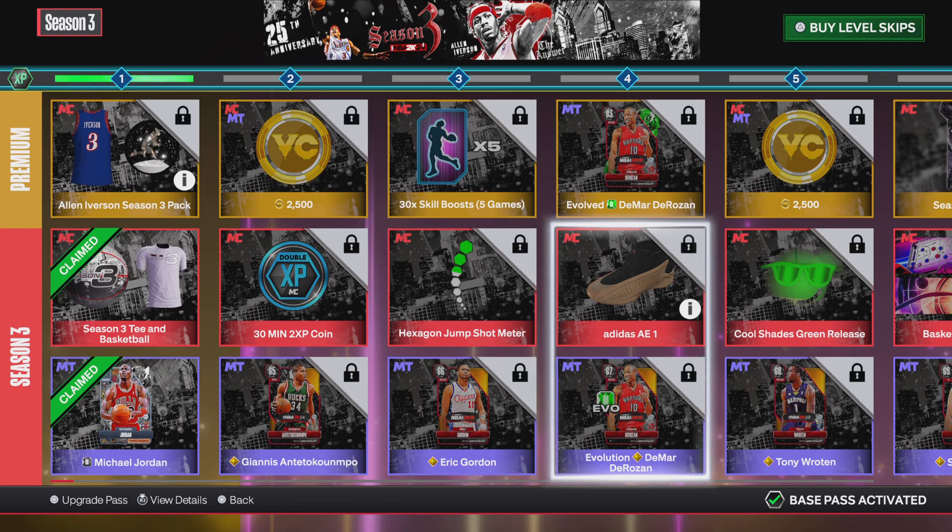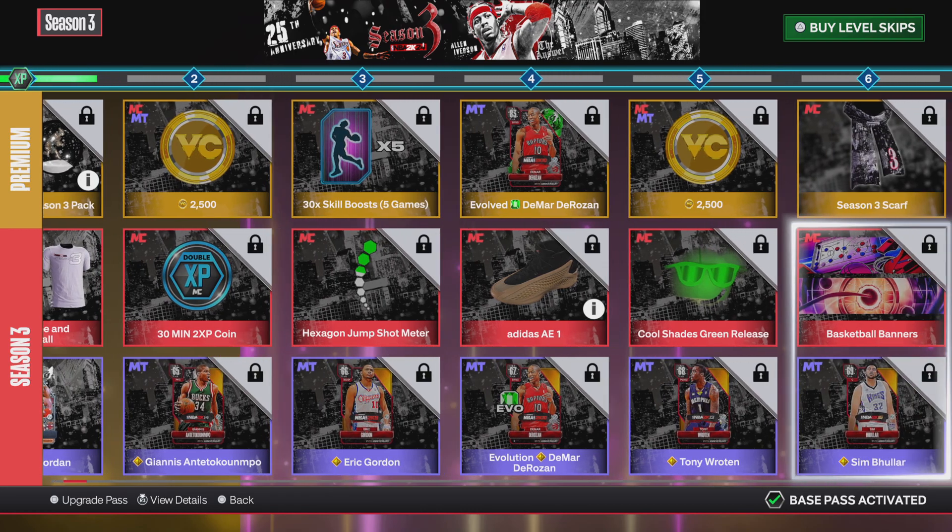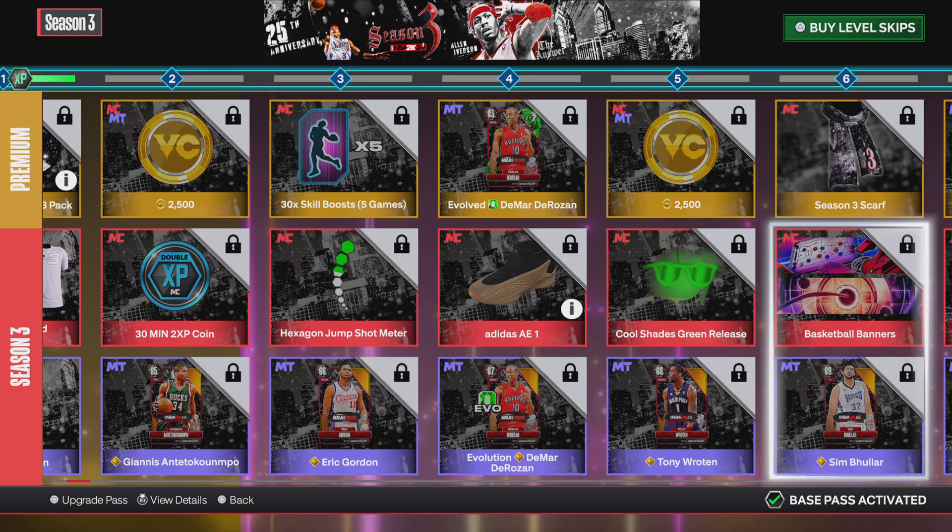For Level 4, you get a DeMar DeRozan card, then a D to choose from, and then another DeMar DeRozan Evolution card. For Level 5, you get another 2,500 VC, a Cool Shade screen release animation, and then a Tony Rutan — or however you say his name.